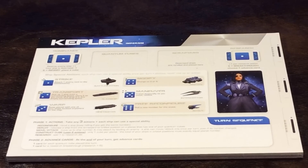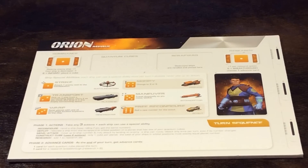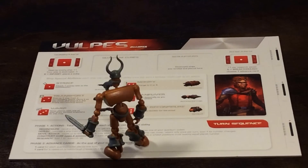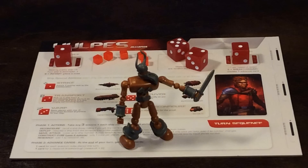These player boards depict the different factions in the game: the Kepler Imperium, the Andromeda Confederacy, the Orion Republic, and the Volpe's Alliance. The player boards provide all the information you need to follow the rules of the game, and provide spaces for your unplaced quantum cubes, undeployed ships, and places for your dominance and research dice counters.